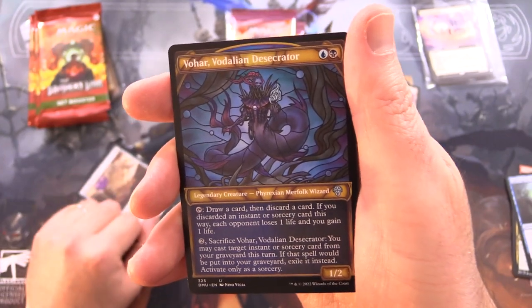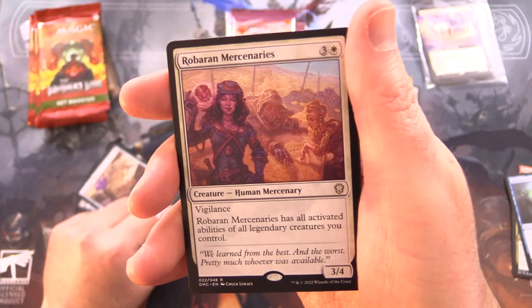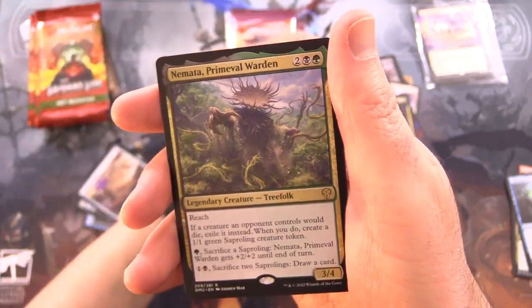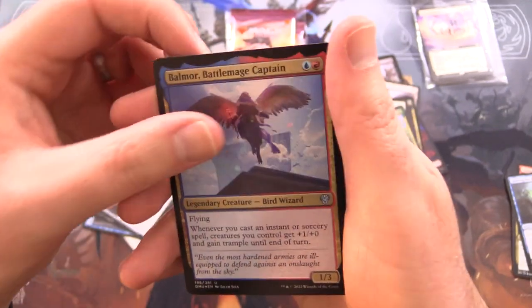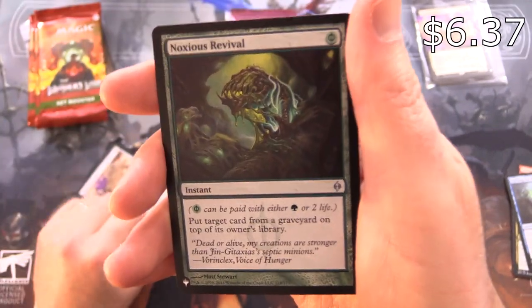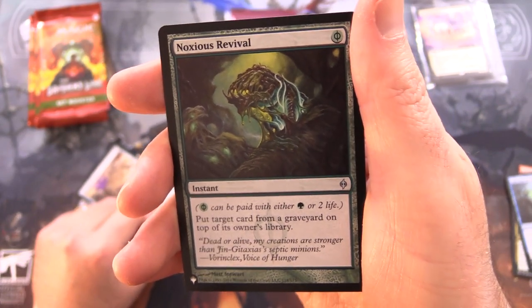We'll chuck in the legendaries as well: Vohar Vidalion Desecrator, and Robaran Mercenaries for the rare. We should get another one — Namada Primeval Warden, Foil Balmore Battlemage Captain, and Noxious Revival from the list. I think that's from New Phyrexia, if I'm not mistaken.